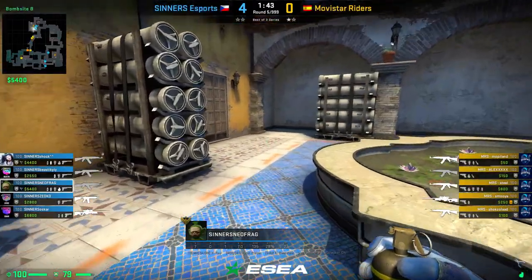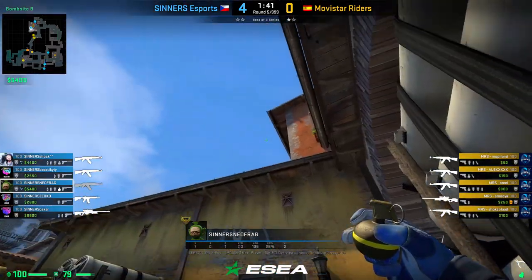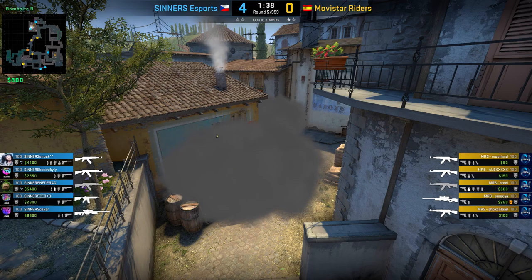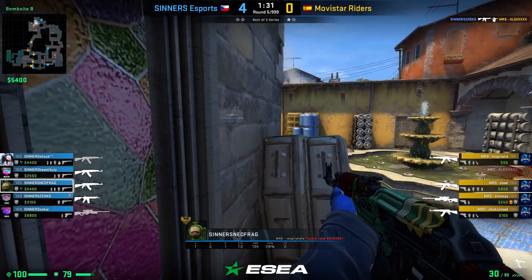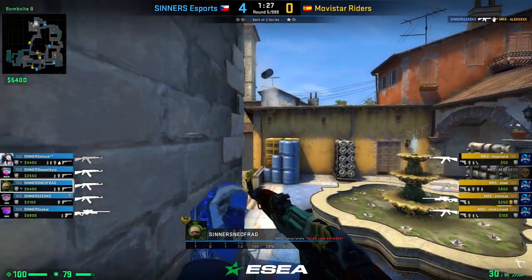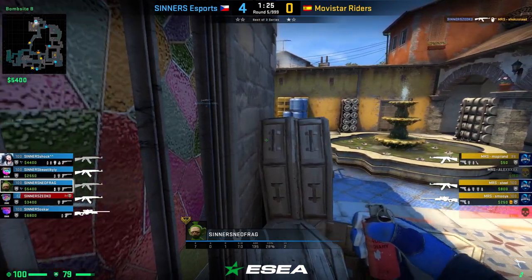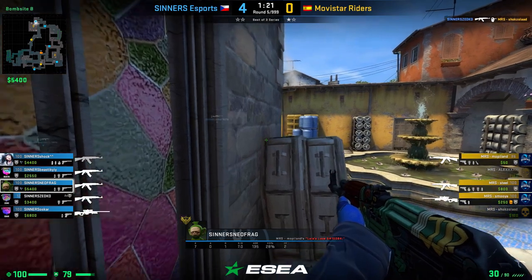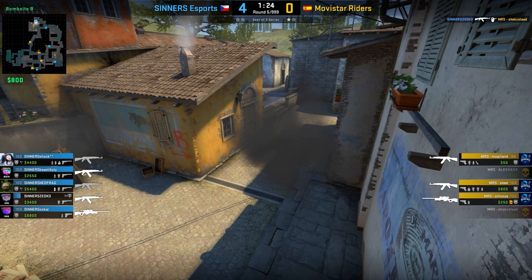NeoFrag from Sinners is showing us two tricks at once. First, he shows us how to nade top banana from the nuke box, and then how you can resmoke the top of banana from Coffins. Just hop onto Coffins, aim onto the lower part of the yellow box right onto the left side and jump throw your smoke. This will perfectly block off the top of banana, leaving no gaps left or right.